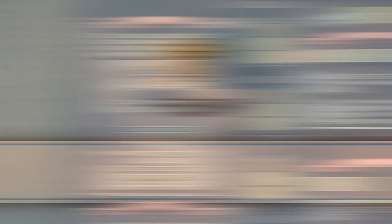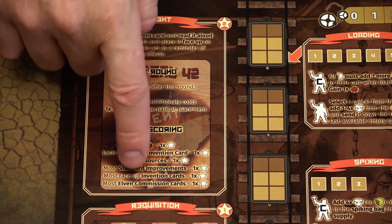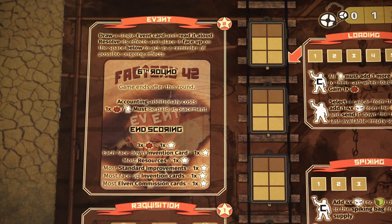At the end of the game, perform the final end game scoring by following the instructions on the board. In each category, if players are tied, each gains one victory point, and then the player with the most victory points is the winner. So that's how you play Factory 42. If you have any questions or comments, I will do my best to answer them. If you like the series, please subscribe — you can even support the channel on the Patreon page. My name is Branislav Berec, you've been watching Game in the Nutshell, and hope to see you next time.